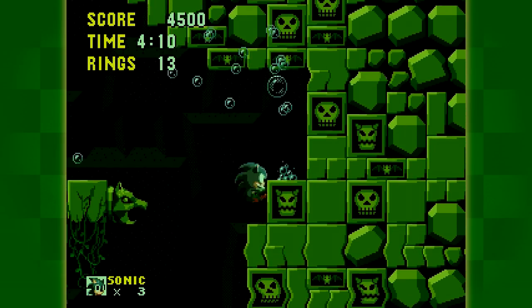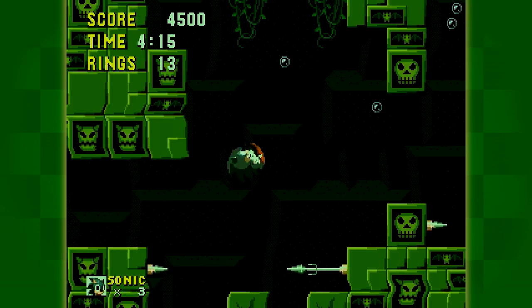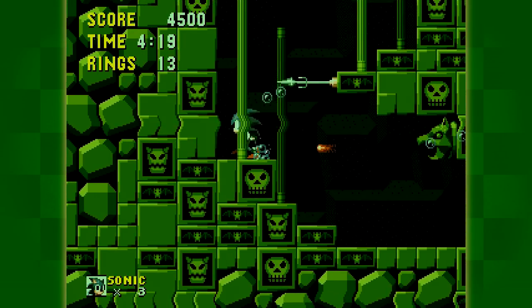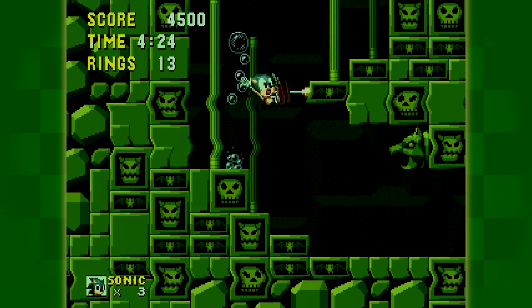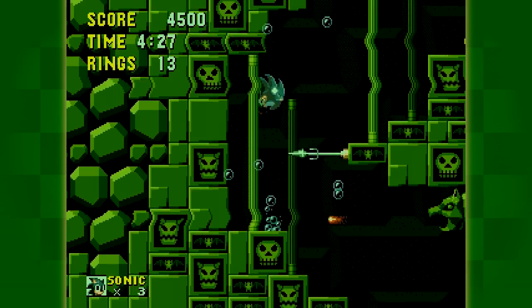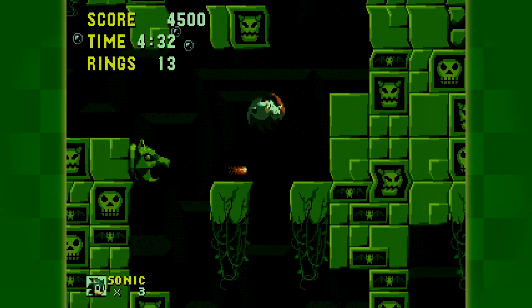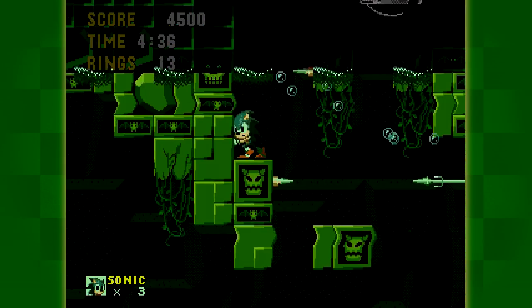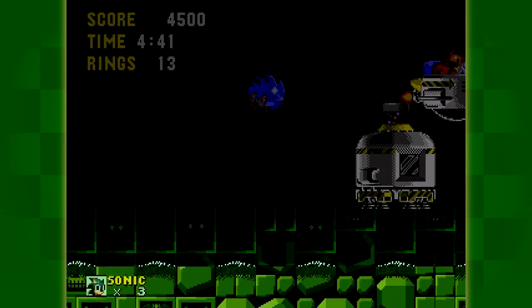Imagine getting lost in an underwater labyrinth puzzle boss — you'd have to make your way through a hell labyrinth, kind of like how the original Mario Brothers had you go through pipes in a certain order. Imagine that in the Labyrinth Zone, always worried you're going to run out of air. That sounds like a nightmare — don't do that. We're in Pumpkin City now!